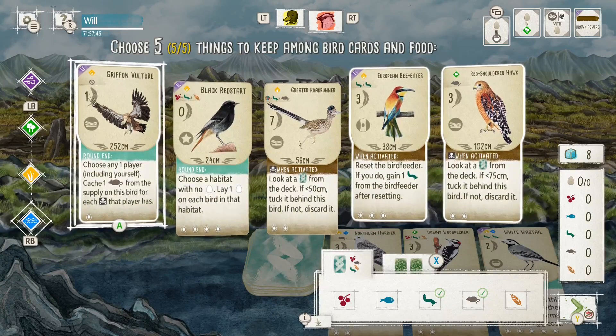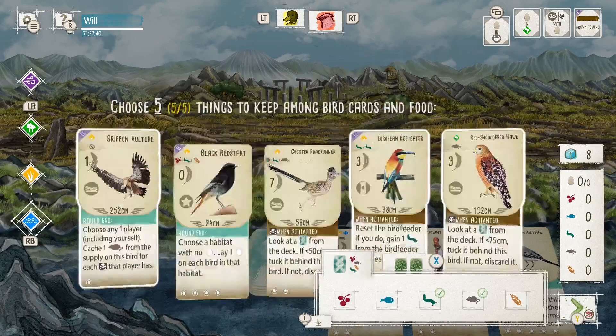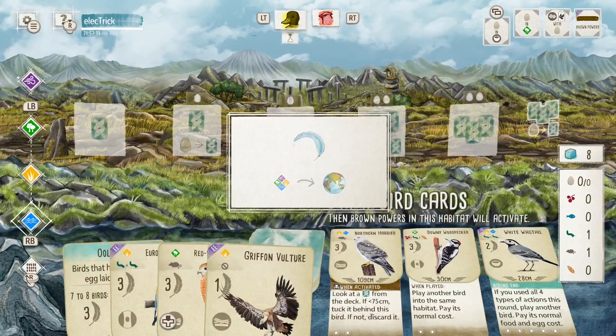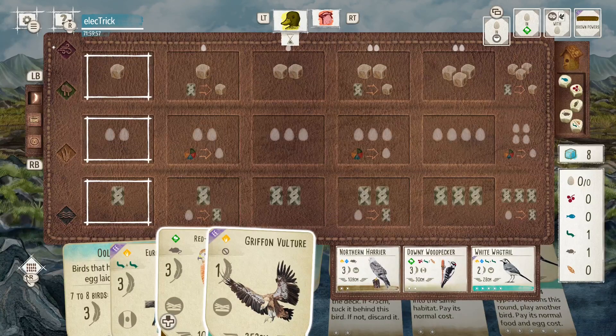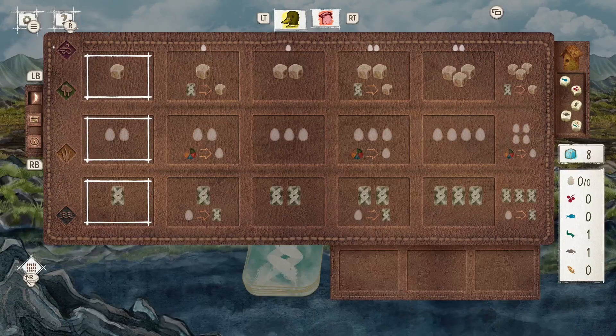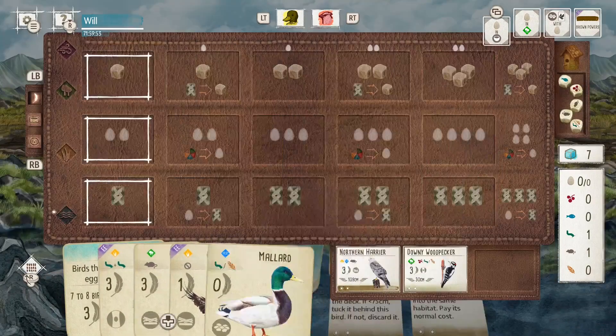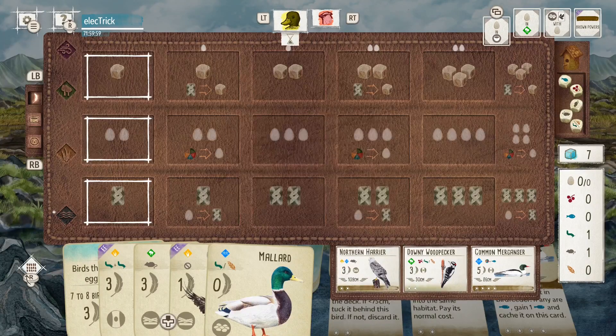This could potentially work well with this setup where I'm scoring points and getting food from multiple habitats if I go with the bee eater and the hawk. I did keep the griffon vulture, which is a bit unusual. What I was thinking is if I play the harrier and the hawk early game, it could be worthwhile. But even if not, it's just a card for discarding. As kind of expected, my opponent does take the wagtail.